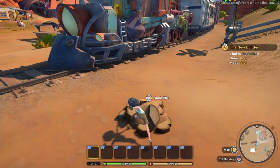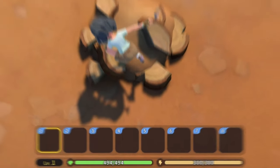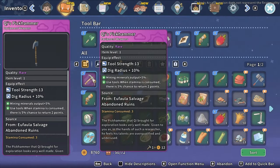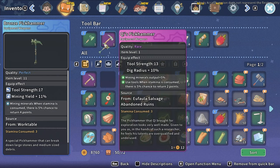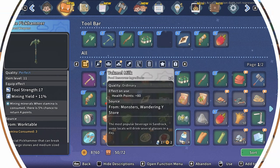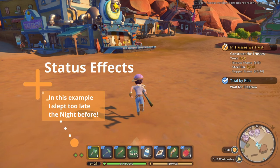When you first load up and see your character, you've got a main interface with all kinds of information. Some of the most important things to know are the health and stamina bars. You've got your hot bar down here, which has all of the items that you can use in the world. You've got a larger inventory, but the things you can interact with in the world are found on your hot bar. Your level is over here, and any buffs or status effects affecting your character are shown here as well.